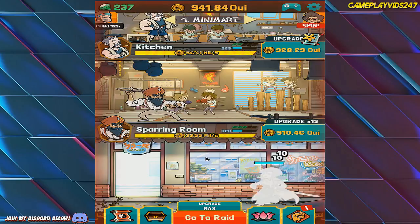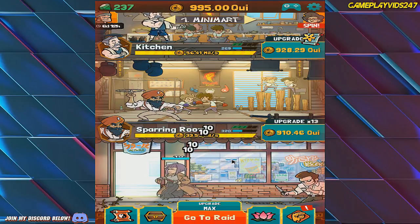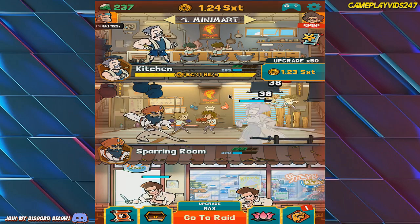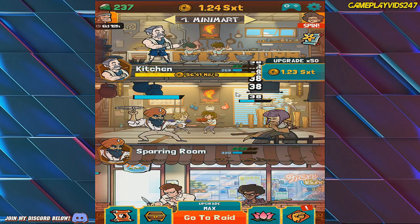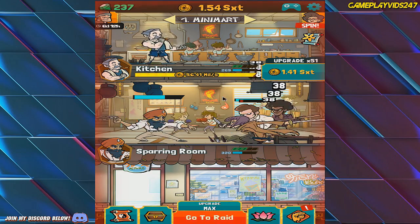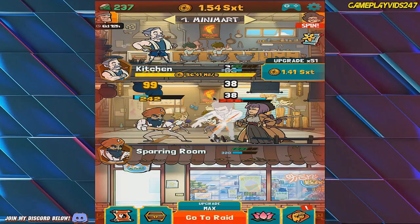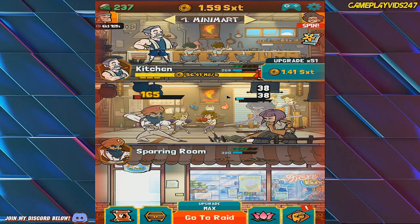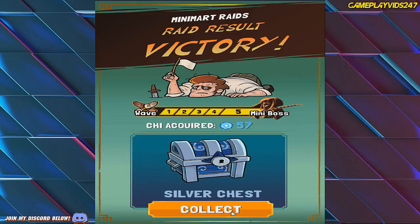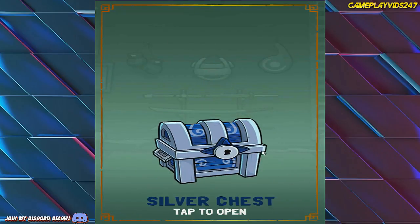Let's start the raid off — mini-boss time, get ready. This is going to be interesting. Doing some big damage. The mini-boss is actually hurting Chuck from Charlie. Can Chuck from Charlie survive this? Yes, he can — just. Mini-boss defeated and I've got a silver chest out of it, ladies and gentlemen.